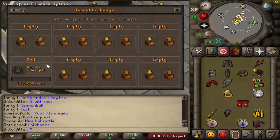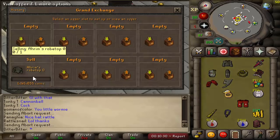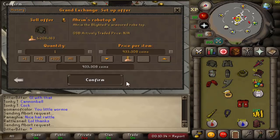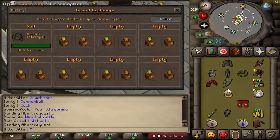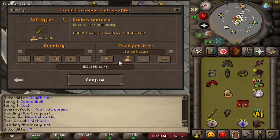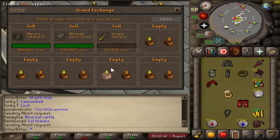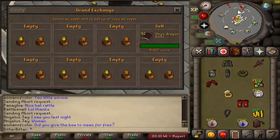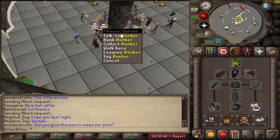Let's sell the amulet as well. I probably already sold it and didn't realize. Let's sell that as well. I said I was going to keep the seers ring — we could sell the blessed spirit shield and the kraken as well as these bolts.